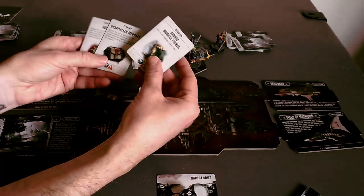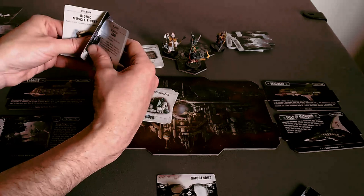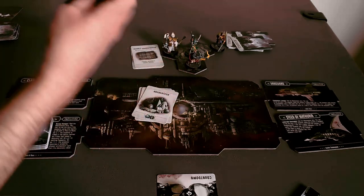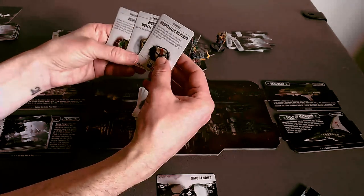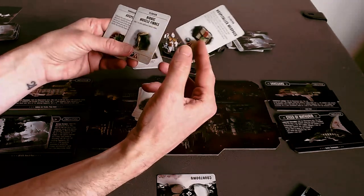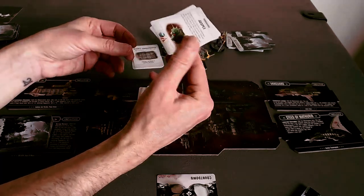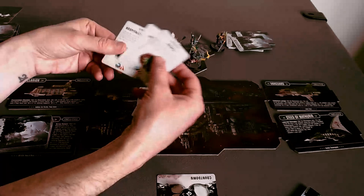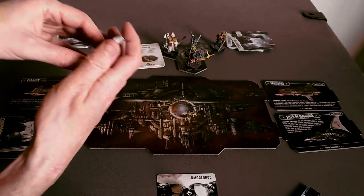I'm getting a Bionic Muscle Fiber, so someone's going to go faster. I accidentally grabbed two — found an Incantation Stun in there and a Hospitaller Medpack. So the final purchases: Bionic Muscle Fiber gets somebody going faster, the Med Pack gets rid of wounds, and the Auspex controls what I get out of discovery markers. Two plus four plus one equals seven. That's what they have now — they're trading their Archaeotech for that stuff. That's the trading step.